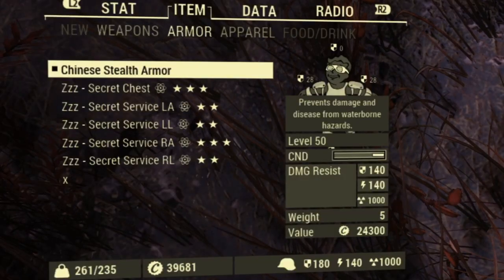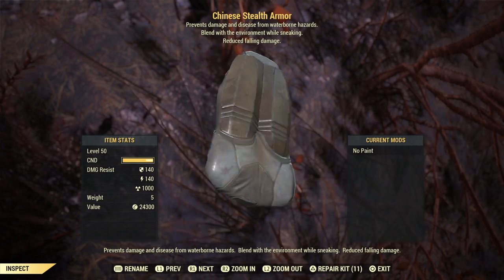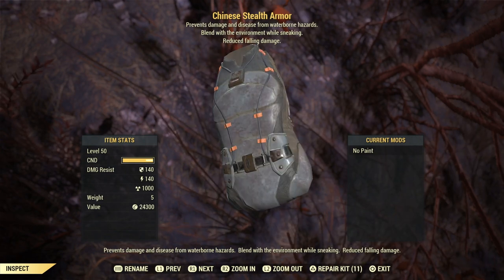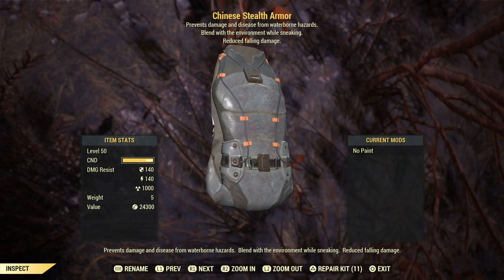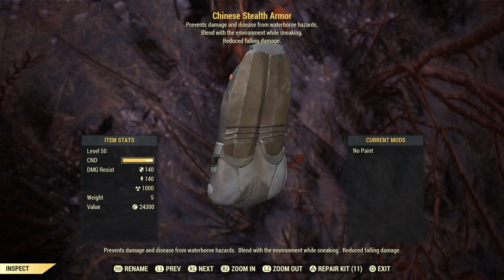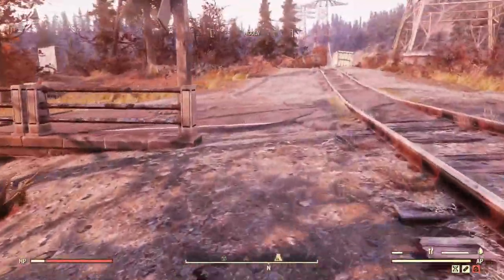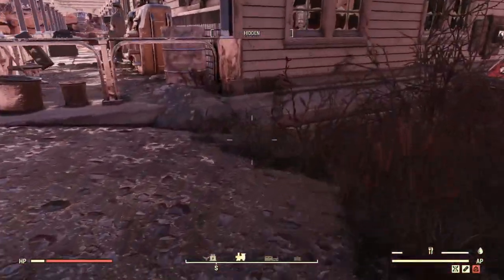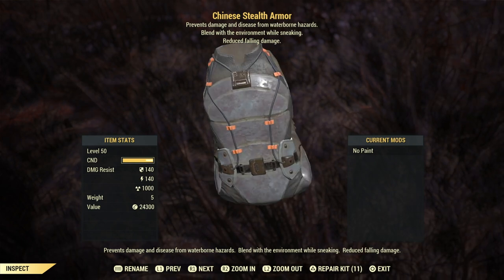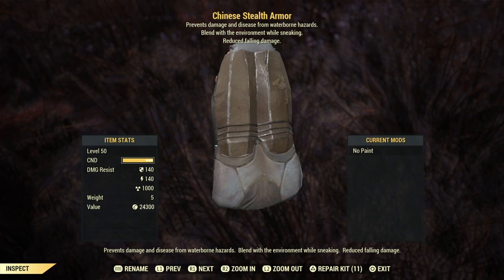Now let's talk about armor. One of the best early armors for a Stealth Commando build is the Chinese Stealth Armor. This one basically has the Chameleon legendary effect, but it is improved. You're getting also reduced fall damage, a decent ballistic and energy protection, a really good radiation one, and it doesn't weigh much. Right now I'm in the Stealth Suit — if I'm moving, I'm still getting the Stealth Field. With just a full set of Chameleon armor, you would only get the Stealth Field when standing still. But with this armor set, you always have it — you just need to be crouched. It's really the best early option for a Stealth Commando build.